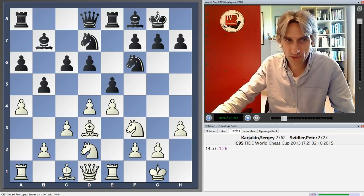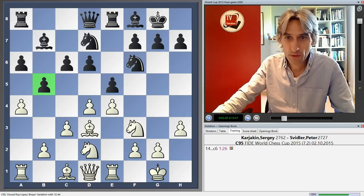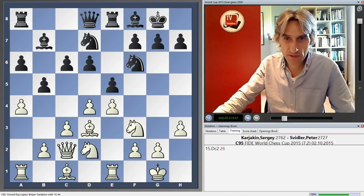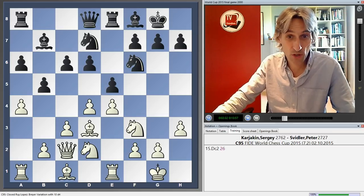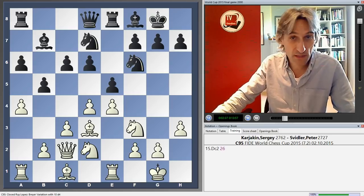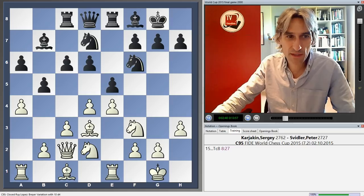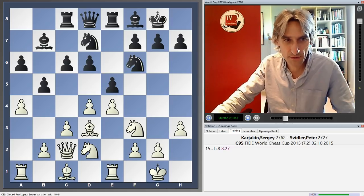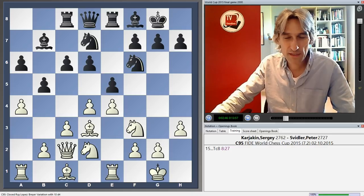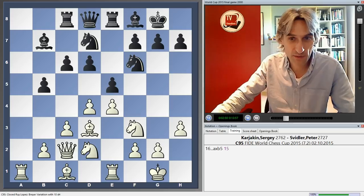c6, just holding the pawn. As I said, this is a speciality of Karyarkin's. He's played this previously against Ponomario, who played Qc7 here. He's also played it against Carlsen. So he's tested this already. It's clear that if Svidler was going in for this, then he was ready with some preparation, and that's exactly what happened.